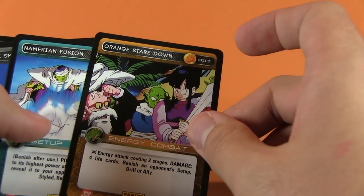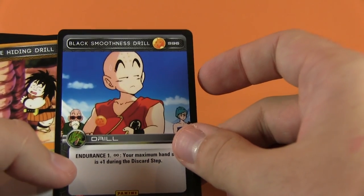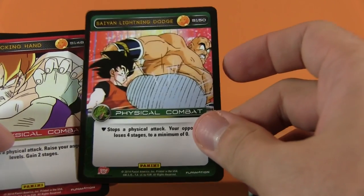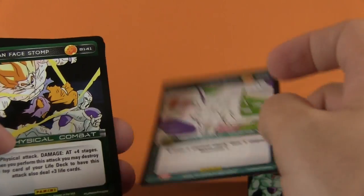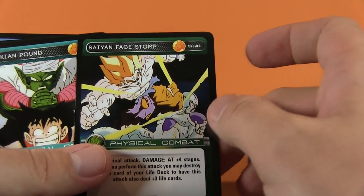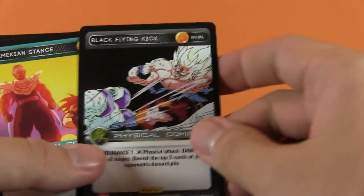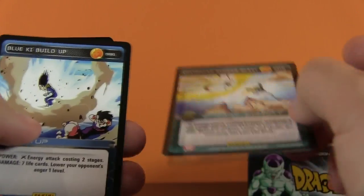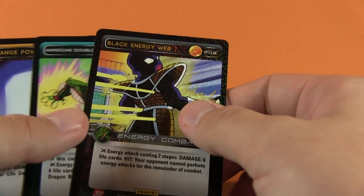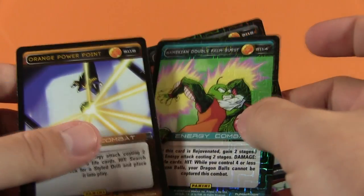Namekian Energy Guard, Saiyan Straight Shot - sorry that I'm out of breath here, there's just so many. Orange Stare Down, Namekian Fusion, Black Smoothness Drill - yep, this looks very smooth. Orange Hiding Drill, the Saiyan Lightning Dodge, Red Blocking Hand, Namekian Forceful Block, Saiyan Face Stomp - yep, that doesn't look very pleasant. The Namekian Pound from when Piccolo was training Gohan. Black Flying Kick, Namekian Stance, Saiyan Diving Burst, Namekian Sudden Blast, Blue Key Build-Up. We got some shiny cards too - Black Energy Web shiny, Namekian Double Palm Burst, and Orange Power Point.